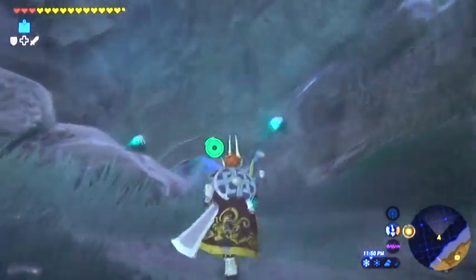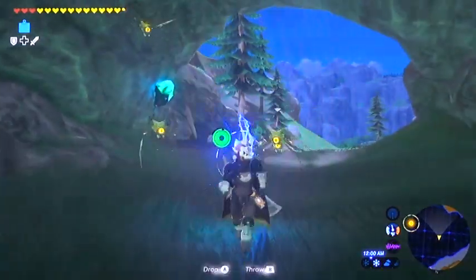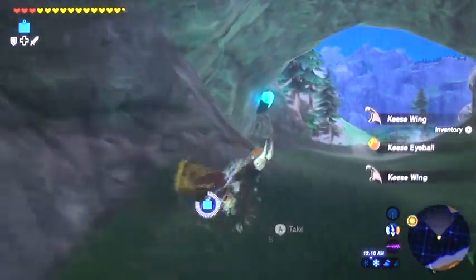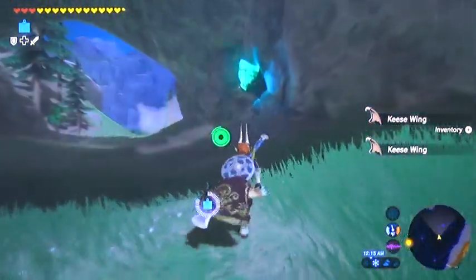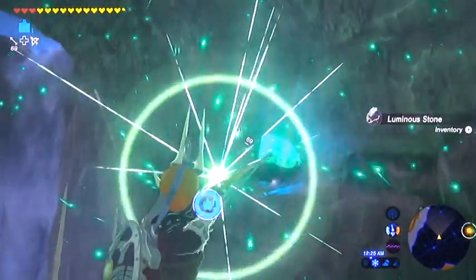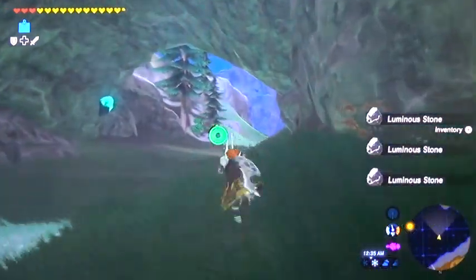And you need that fire rod for a side quest in Hateno Village called the Weapon Connoisseur. We will need a traveler sword, a fire rod, and a Moblin club. If you don't already have those three items, you can get a Moblin club just off the Great Plateau — go down toward the Outskirt Stable, there will be three Moblins down there and they all have Moblin clubs. You can get a traveler sword on the way to Hateno Village and I'll show you guys where that is momentarily. And of course your fire rod — we just showed you where that was.